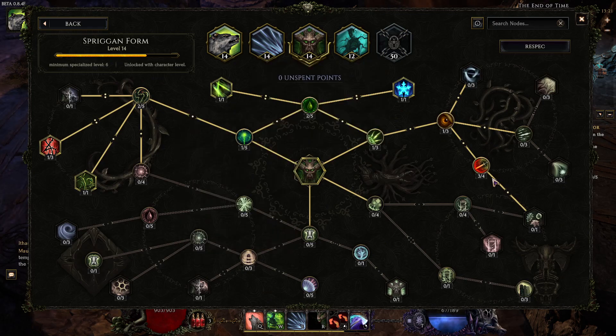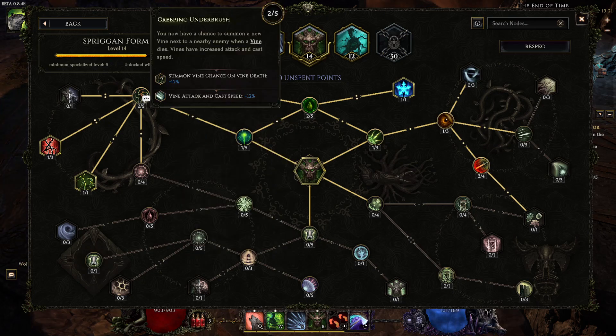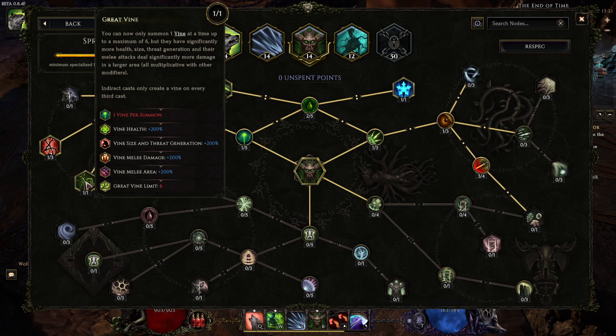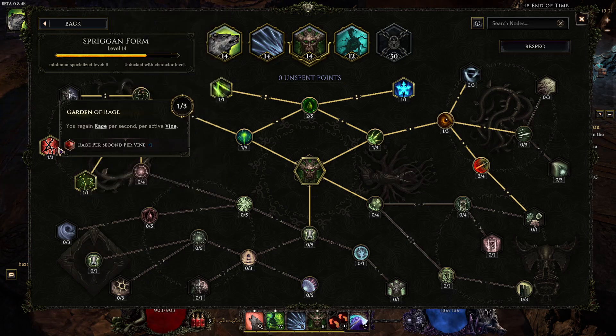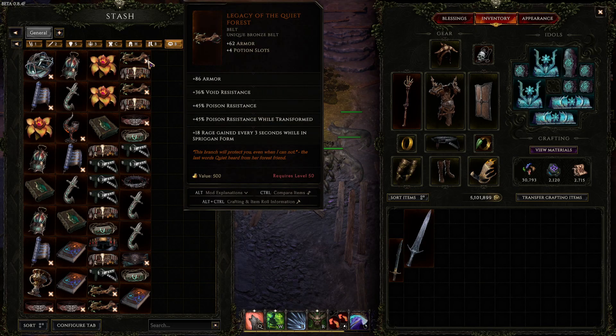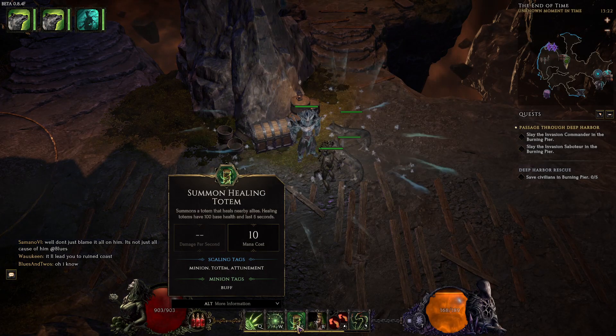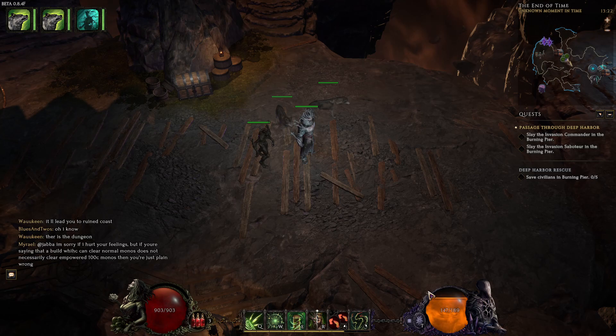For the Spring Form skill tree, we want to increase vine damage and get the Big Vine node. Vines now cap at 12, and three small vines equal one big vine, so with the upgrade we can have six big vines — equivalent to 18 small ones, a great damage increase. I have one point in Garden of Rage just to keep rage high while summoning vines. That point will be removed once I equip the belt that gives 18 rage every 3 seconds, which will keep you in Spring Form permanently since abilities don't cost mana.